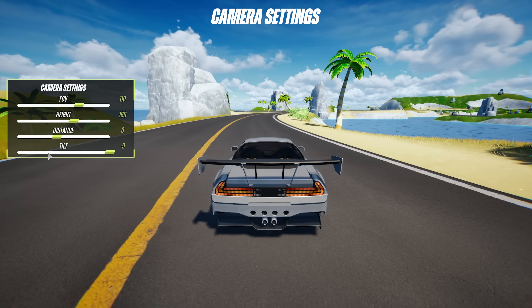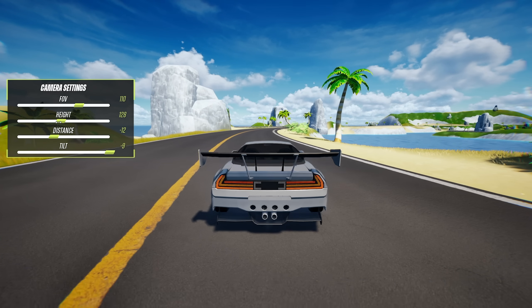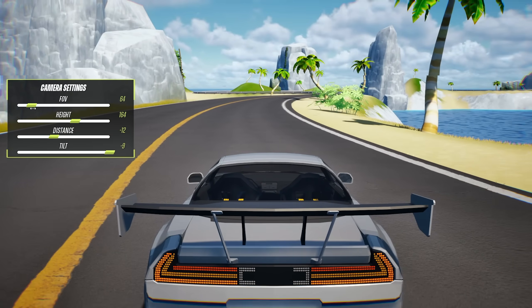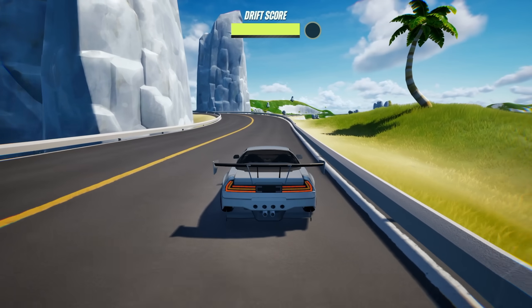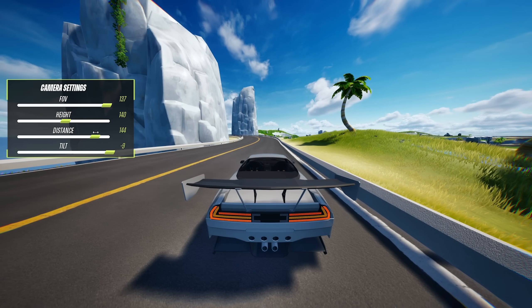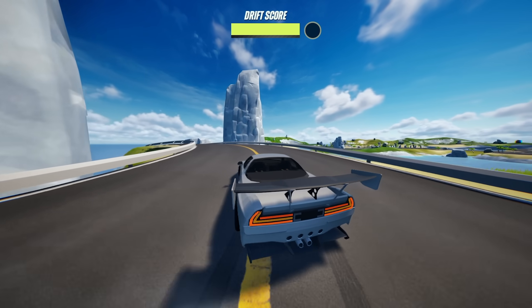Another way of completely changing how the game looks is with camera settings. I threw together a camera settings quick menu that pauses the game and allows you to change the FOV, height, distance, and the tilt of the chase cam. It's really nice to access this while driving and see the changes live rather than hitting pause and finding the settings in a menu. It's really fun to mess with, especially the FOV — just going full quake mode.